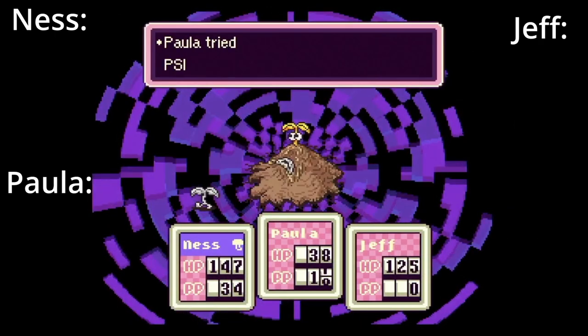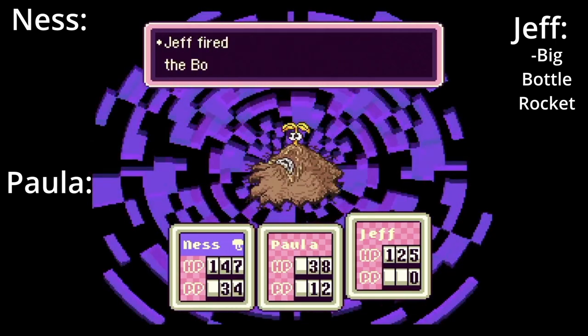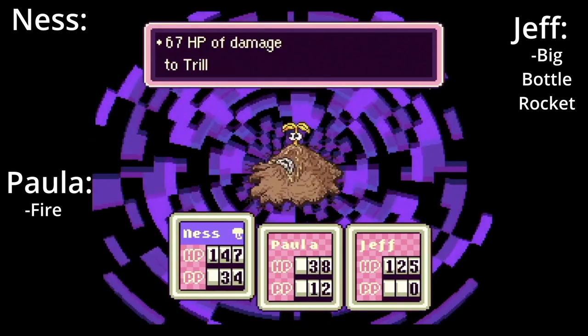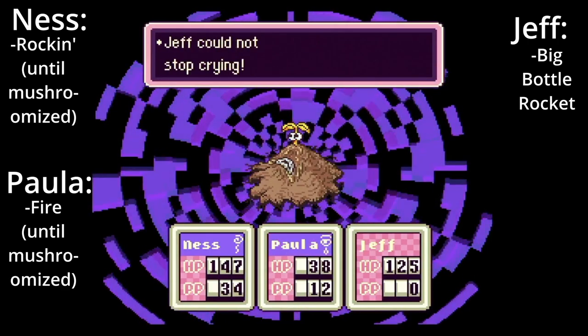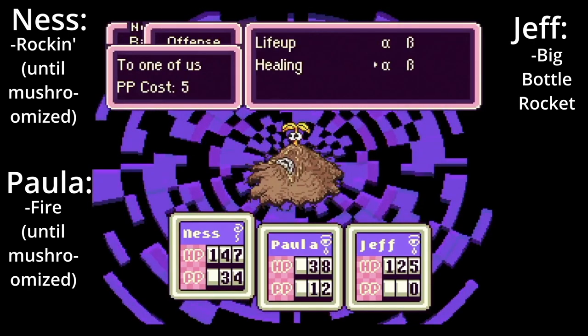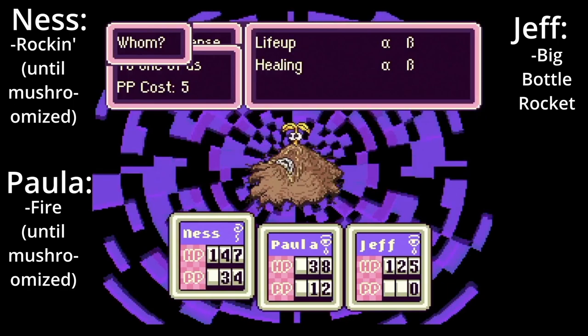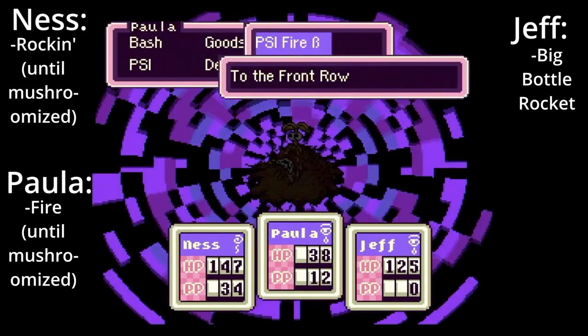Trillion Inch Sprout. This is one of the tougher bosses in the game, so use your big bottle rocket from earlier and any other bottle rockets you can afford here. Have Paula use her strongest PSI Fire and Ness use his strongest Rockin' until they are mushroomized. Using PSI while mushroomized is extremely risky, as it's entirely possible for the move to land a devastating blow to your own party members. If you become diamondized, you are essentially knocked out unless another member can use a Cup of Life Noodles.